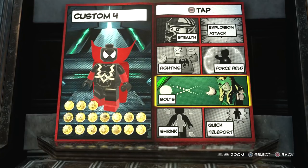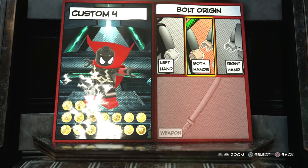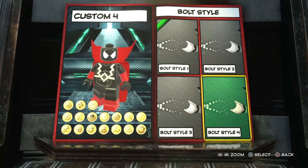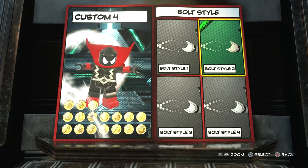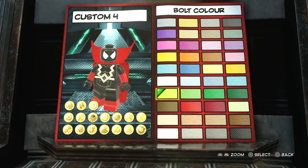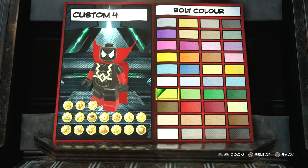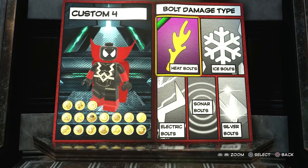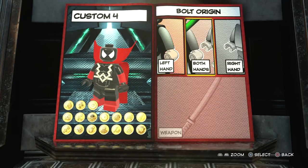Now we're going to move on to tap square. With tap square, I went for bolts. I don't think we need bolt targeting because we're going to do something else for that — we're going to do both hands. For bolt style, I went with bolt style four. And then if you make it this color, it looks a lot like the comic pages you see of Spawn when he's got power in his hands. I think that's the perfect color for it. I'll just go with heat bolts, because silver bolt attacks don't seem to be working at the moment. Make sure it's both hands.